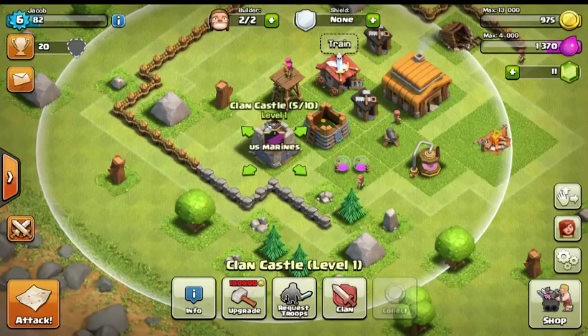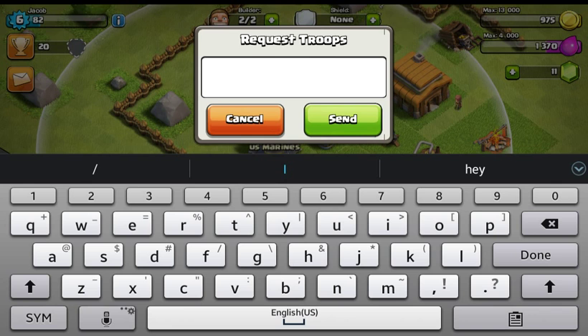Okay, Giants — I want wall breakers. Okay, send. Oh my god, they already gave me some more.